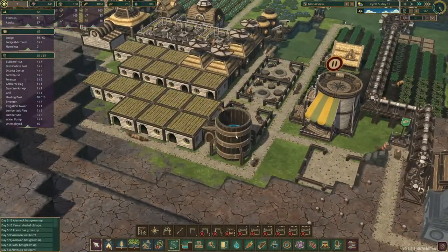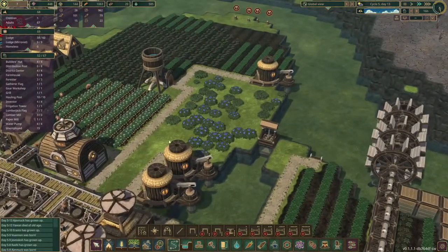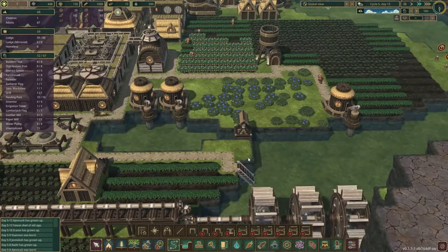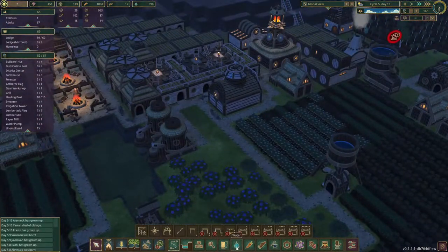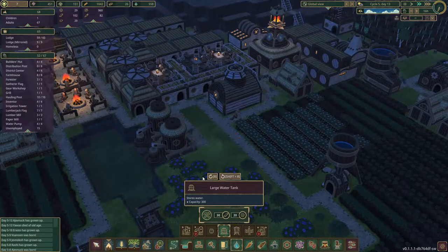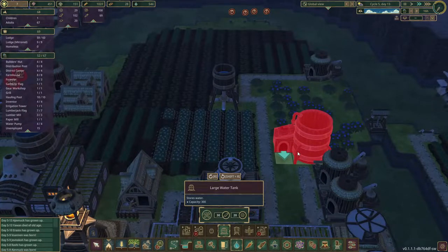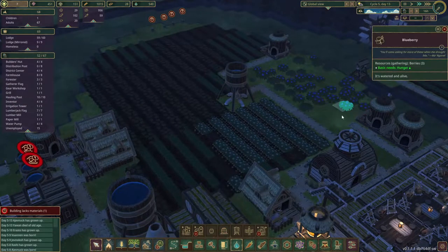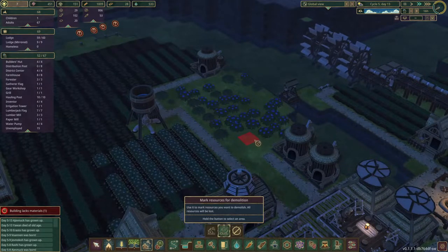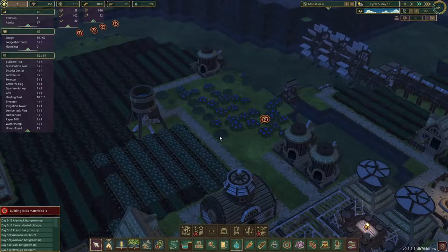I'm already thinking this was a mistake, putting the water tank right here, because it just gives a lot of travel time to get the water there. I wouldn't do that again — I would probably place it somewhere alongside the pumps. Maybe we can do that another time, or we can build an extra one. If we rotate it, we could build an extra water tank right here — or build it like this. We can get rid of the big one and just build this right here, and they can bring in the water fairly quickly.